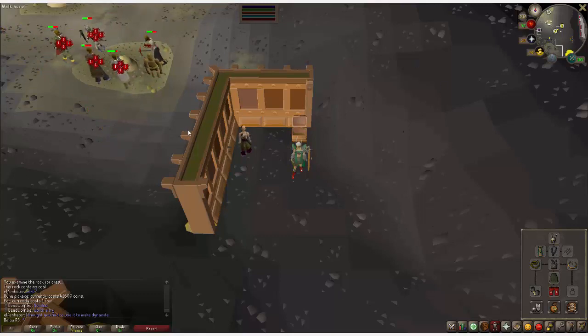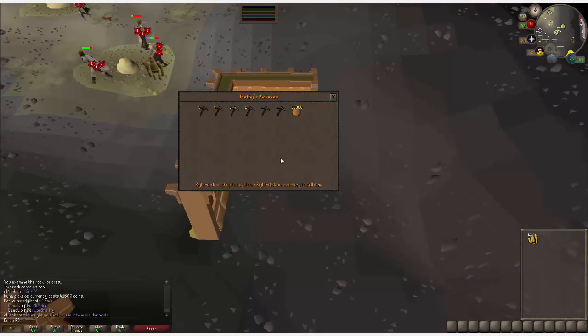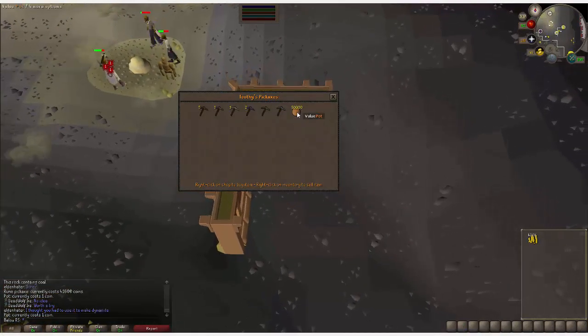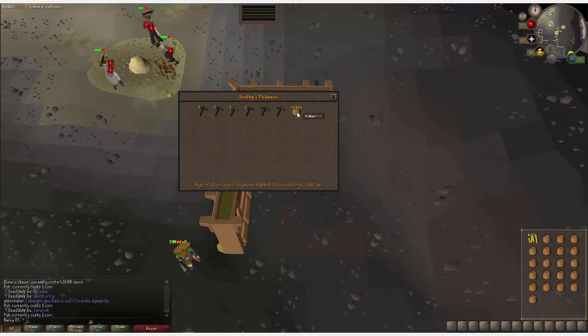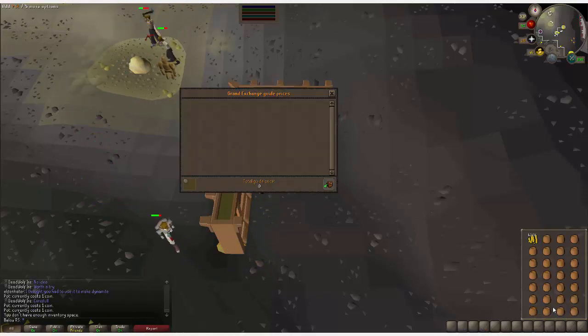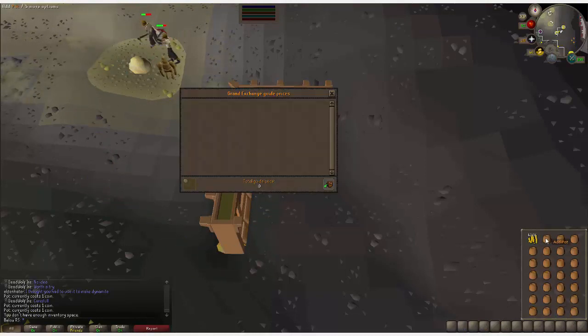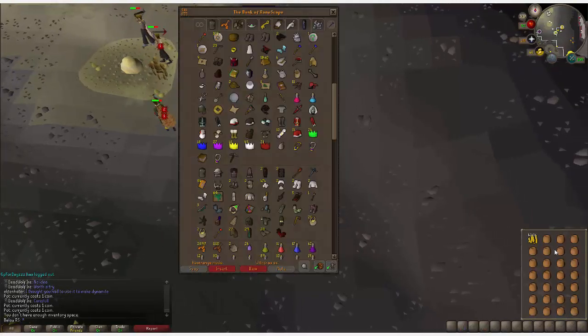Then you want to go to the bank where I am and find this little guy called Tootie. Trade him and you'll see some pots — one coin each. You want to buy a full inventory. That's 27 coins spent, but you just made 270 coins, so you're directly in profit.